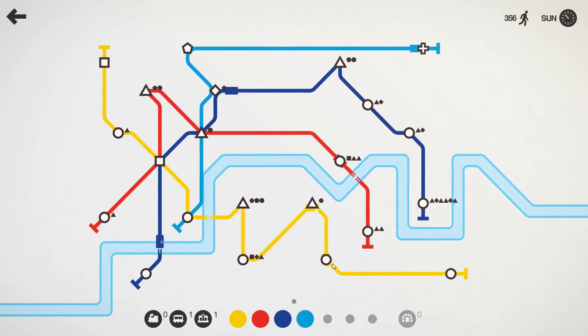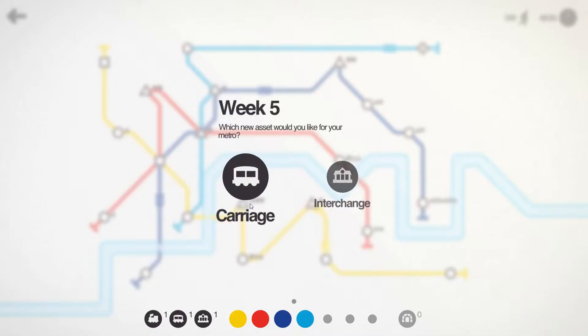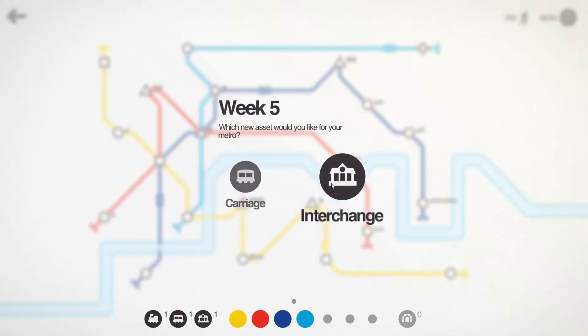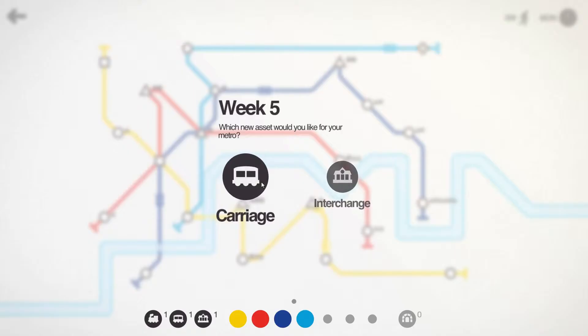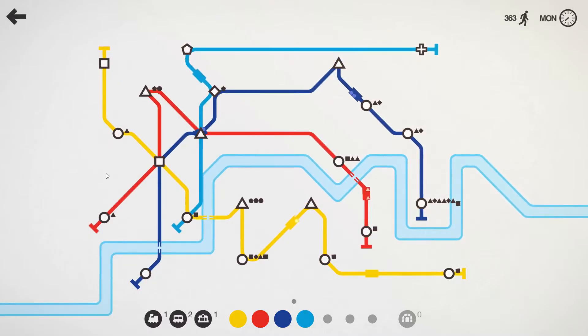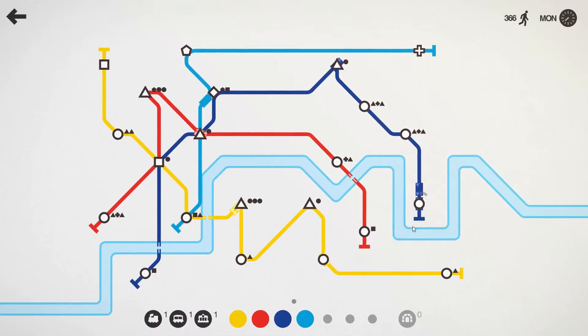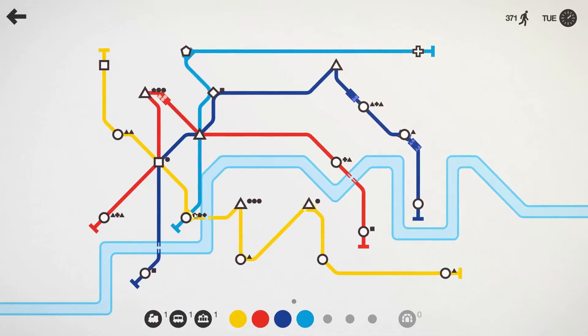See, there are a lot of triangles and they get serviced directly to the next station — that's pretty good. I could use another interchange, but a carriage would help out as well. Let's go for the carriage. It's really funny how many options you actually have. The dark blue line is getting pretty pissed off down there, so let's give it a carriage so it has some more space. That was kind of necessary because the dark blue line is pretty long and has a lot of circles to service.